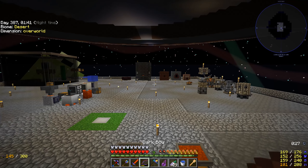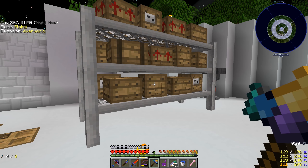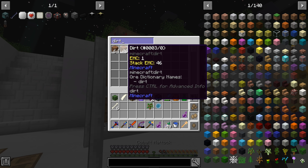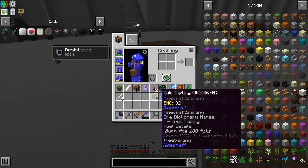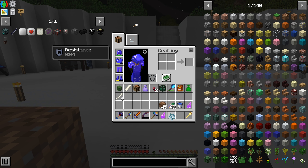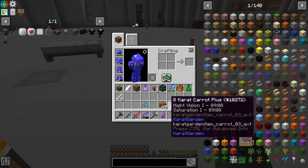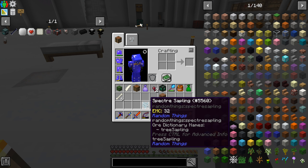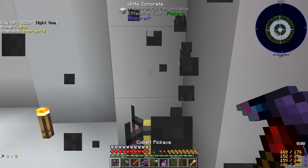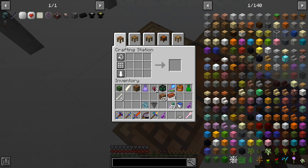That ectoplasm is really the only thing we needed from the hunting dimension. Now we come back, grab an oak sapling, plant it in dirt, and then click the ectoplasm on it. That's how you do it — sapling plus ectoplasm. Now we have a spectre sapling from Random Things. We also need a hopper and some brick to make a bonsai pot.